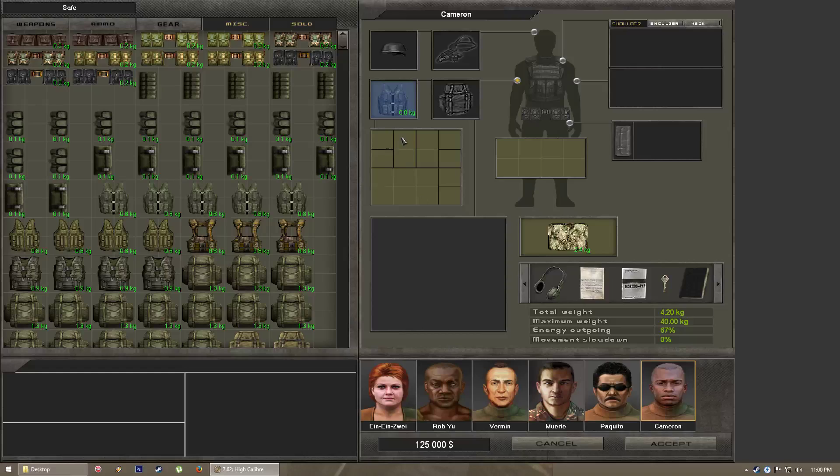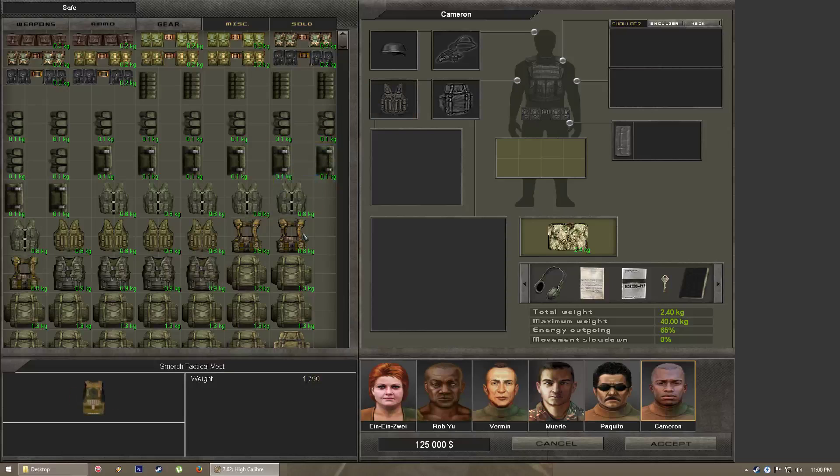Slots can either be single, double (two horizontal or two vertical), a four-grid (two by two), or a six-grid (two by three). Depending on what ammunition you're carrying and which magazine types you use, that will determine which vest style is more preferable to you. Some ammunition is available in different magazine types.